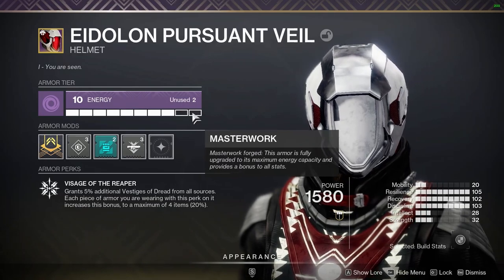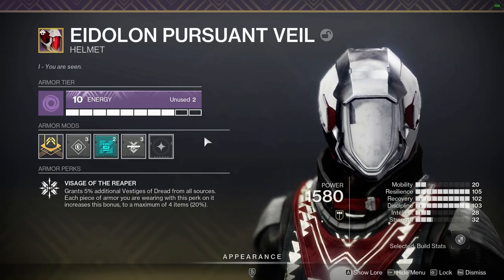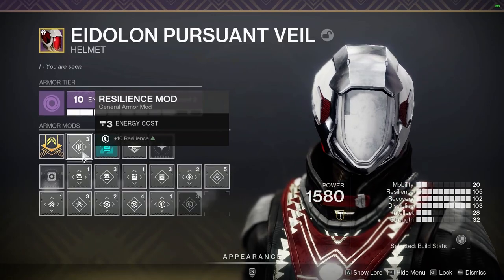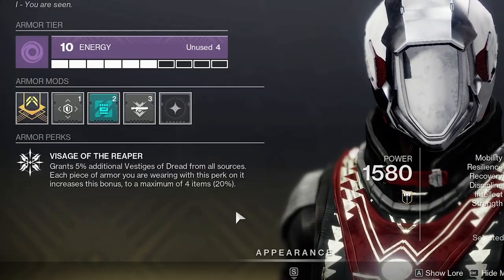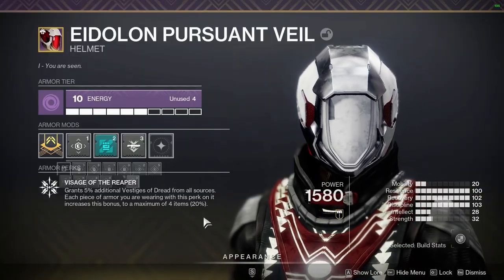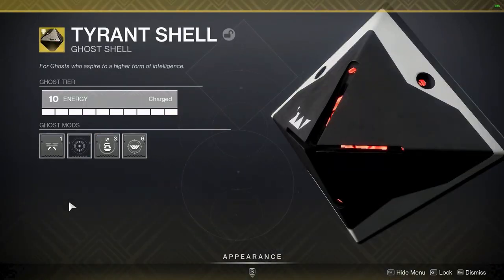Every armour piece in Destiny has a limited amount of energy you can allocate to mods, which will be upgraded when you level it up — while extremely expensive, this is almost 100% necessary late game. You can also place specific stat boost mods onto your armour, letting you push yourself just over a tier of Resilience or even gain a whole tier. Ghost mods are also useful — if you have a Legendary ghost you can equip mods such as Glimmer Boost, XP Boost, chest finders, or armour finder mods.